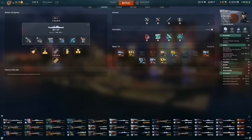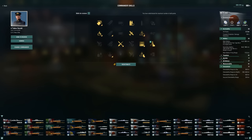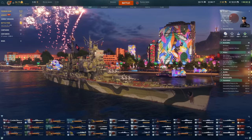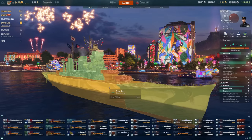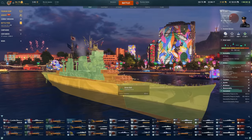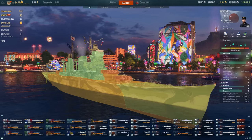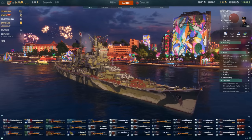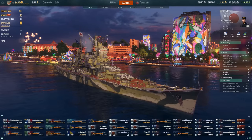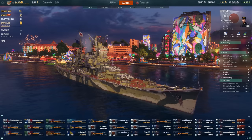The build looks a little something like this at the moment. We'll see how it plays in game, but the armor is slightly better and the Zao is a little more maneuverable as well, which should help quite a bit. Alongside the shell velocity, I think we're going to do better — but let's take a look.